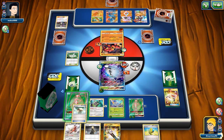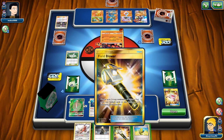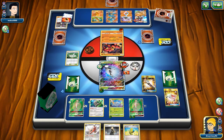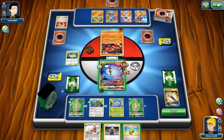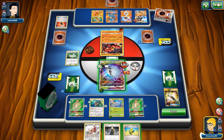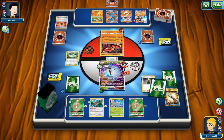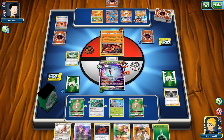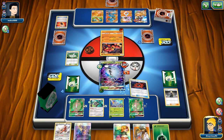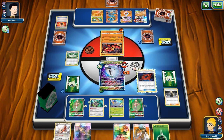At this point it's okay to lose the Float Stone — I don't really want to get another one back since it's clogging up the deck. We try a Max Elixir but I'm not too confident. We've got a manual energy attachment and a Beast Ring in hand, so we play Beast Ring first to see how much energy is actually left in the deck.